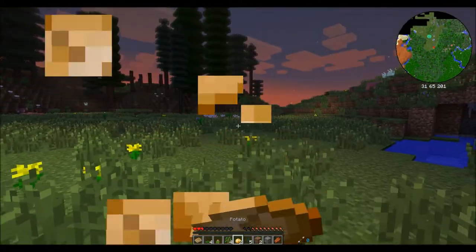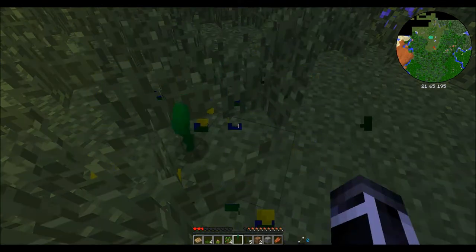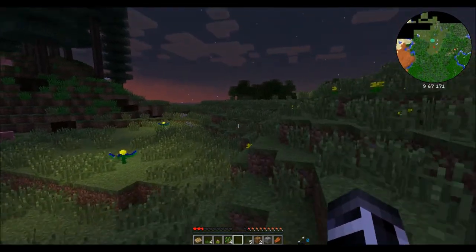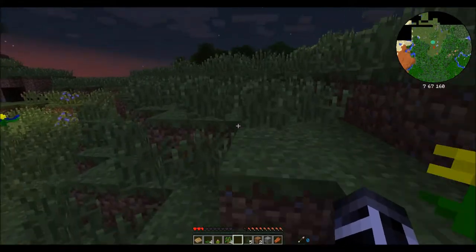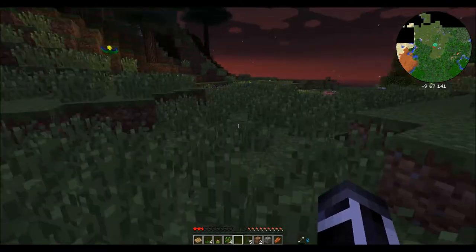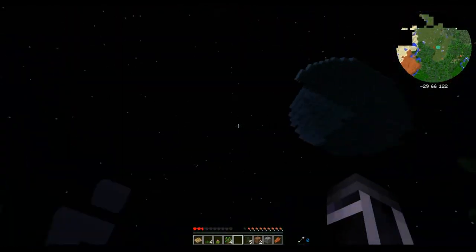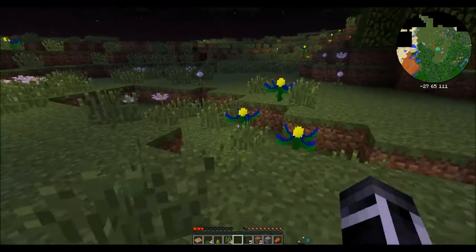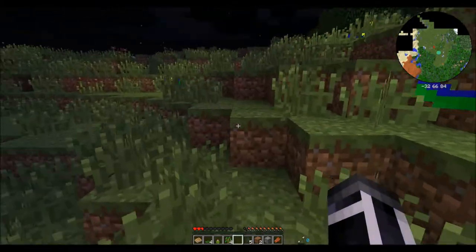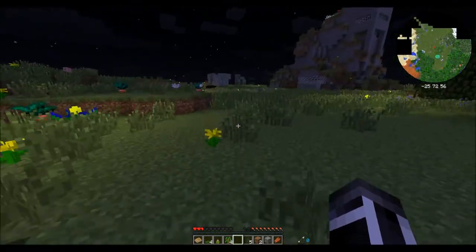I need a potato - oh thank god. Those things give off light. Let's see what else we can see before it gets dark. Let's see the cave - ooh, cave! The caves are our friend. I see the floating island up there. I love these flowers, they give off so much light, it's so cool. I think there were battle towers in here. Ruins - yep.